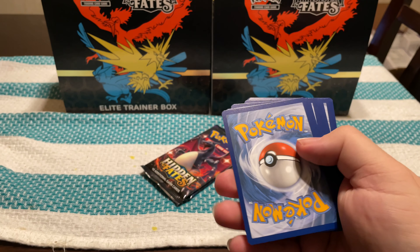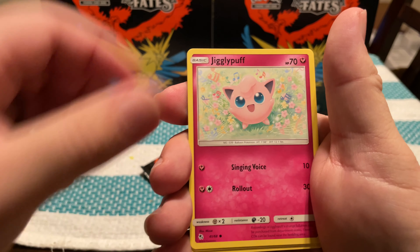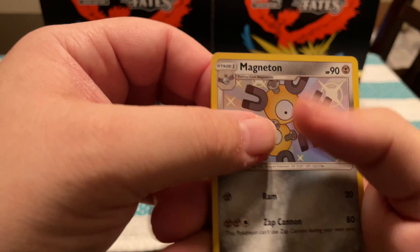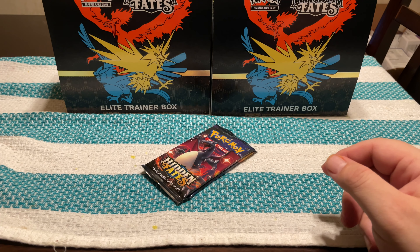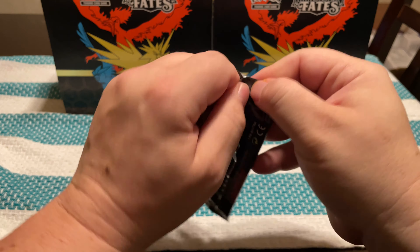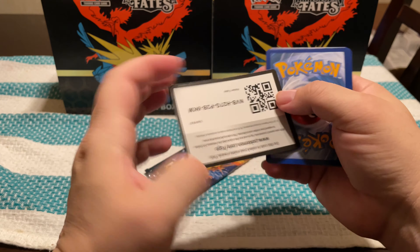In this box I haven't seen any Shinies so far — the smaller ones are just hit or miss, I guess. Energy, Scyther, Charmeleon, Metapod, Jigglypuff, Staryu, Ekans, Eevee, Pikachu — there we go — Shiny Lucario, and a Butterfree. So there's our first Shiny of that box.